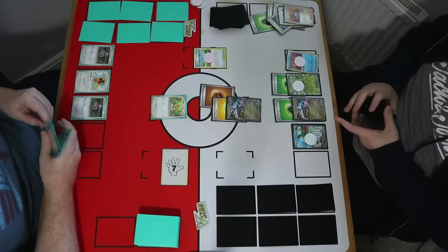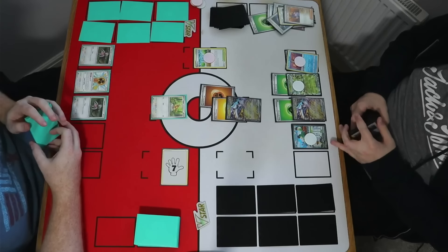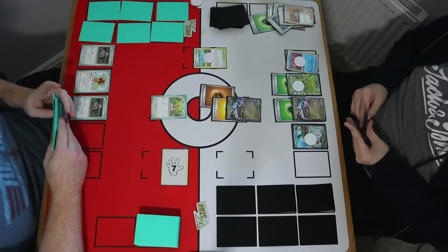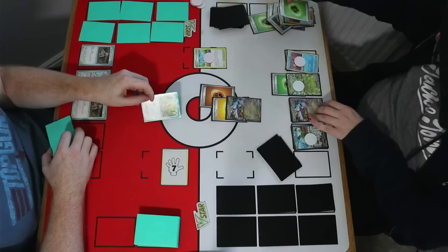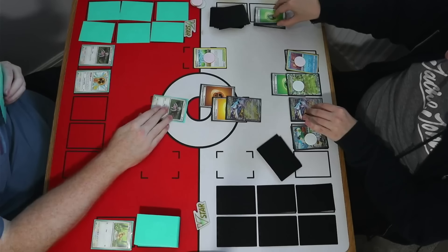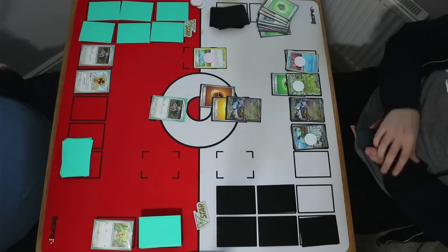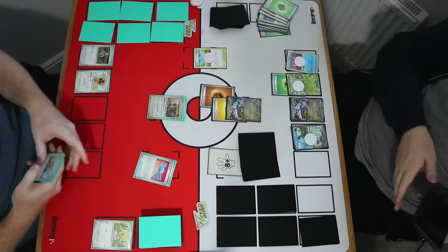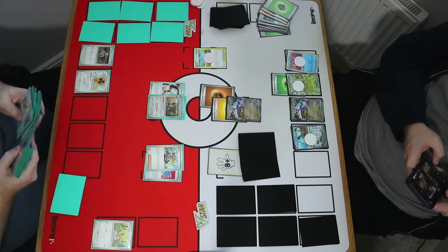Jack has a Nest Ball and a few basics in hand. He's deciding whether to put another Ogre Pond down. He's going to take the energy off the bench without respecting the fact I could get Slaking without Pidgeot. But Slaking has a number of ways of dealing with 240 — obviously the EX can do it, but also the single pricer. And straight away we see Candy Slaking into Reversal Energy, so I'll be able to use Slacker's Head Strike for 240 damage.